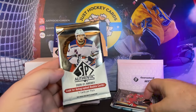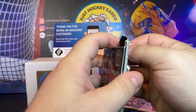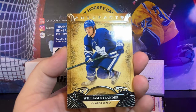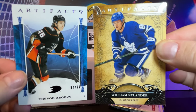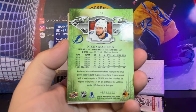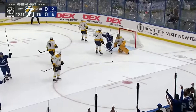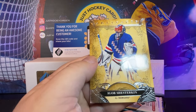I think we're going to go Artifacts before SP, even though I've never done really well in SP Authentic. I love this set — way better. I mean, if something says Artifacts, that looks like an actual artifact to me. Nylander, Nikita Kucherov out of 499 — pretty nice card. As of this recording, I think he scored the first goal of the season. Matt Zuccarello, Igor Shesterkin. There you go.